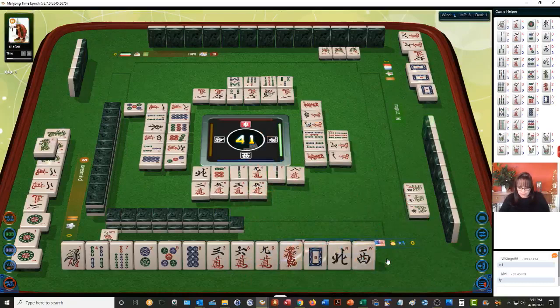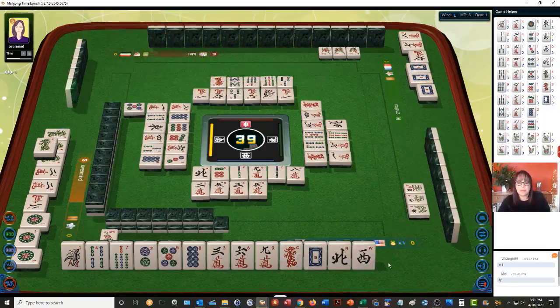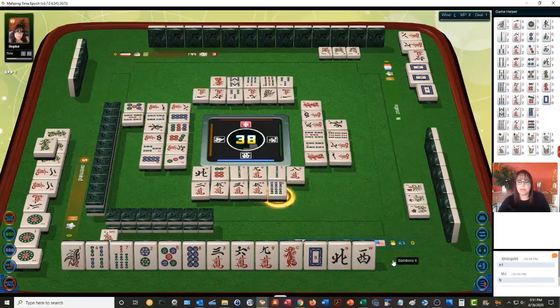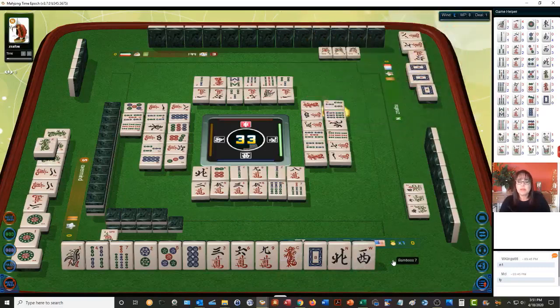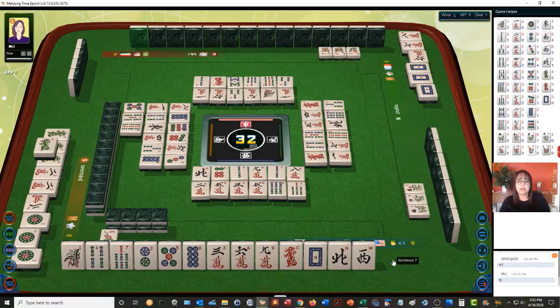Tongue of seat wind — seat wind number 61, 2 points. This is number 34 that we're ready on: Lesser Honors and Knitted Tiles. We need an east or a south to win. Now east is the wind of the round. South — the player to our left could be holding it for score. Both of those are going to bring value to players. I'm hoping that because there's an east out, someone will discard it, since there are only four of every tile.